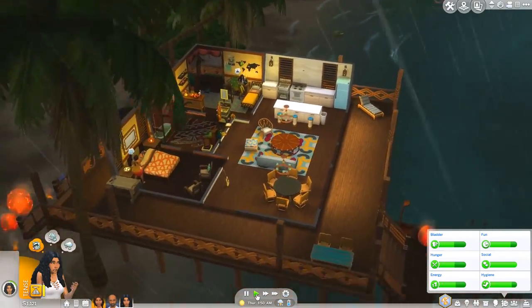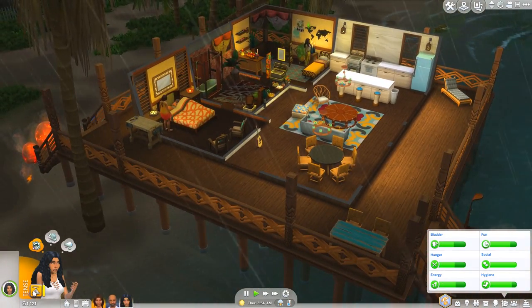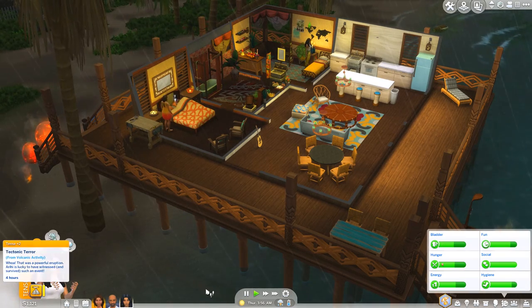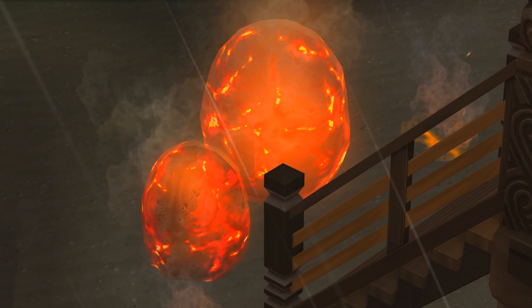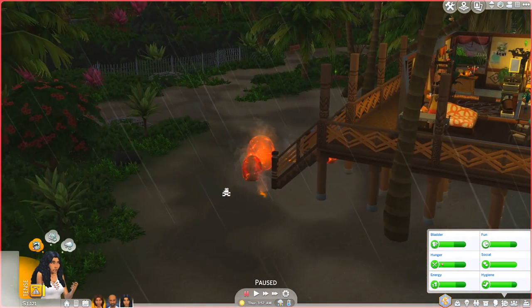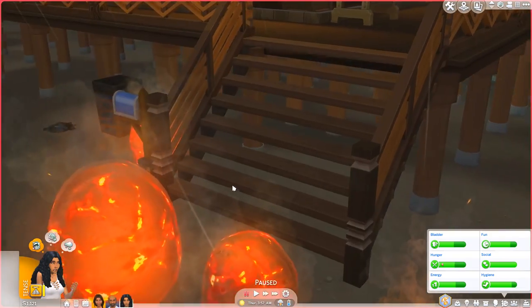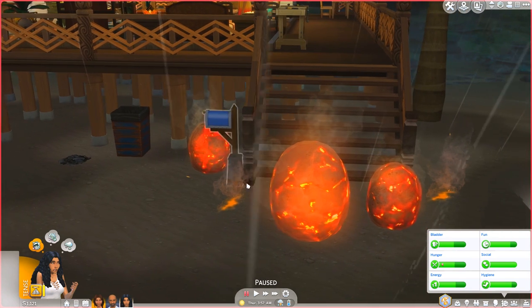Hi everyone, it's the English Simmer here, welcome back to my Island Living let's play. This part is clearly gonna be on fire! I finally get to see the volcanic lot trait in action. As you guys know, Sulani is built upon volcanic islands, so I did give them the volcanic activity lot trait. There are currently volcano bombs literally all around my house — they look like dinosaur eggs and I kind of love it.